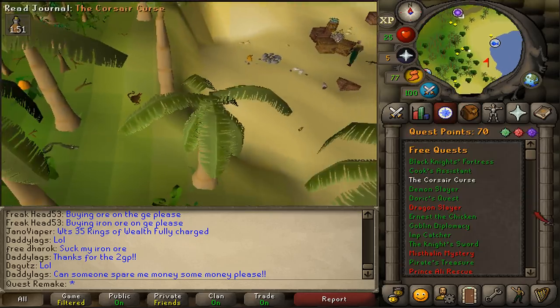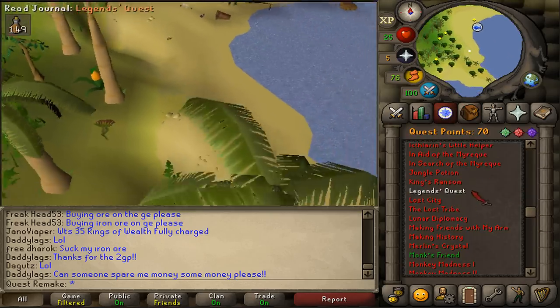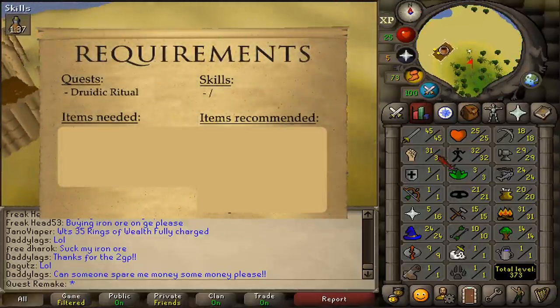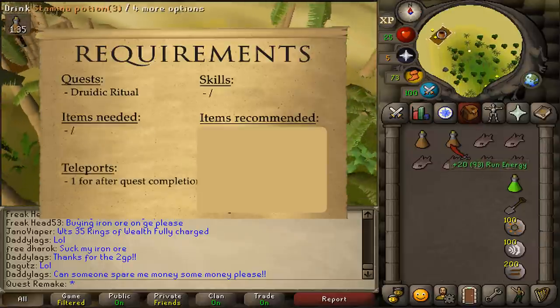Hi and welcome to my quick guide to the Jungle Potion quest. The quest requirement is Druidic Ritual, and there are no stats or item requirements.